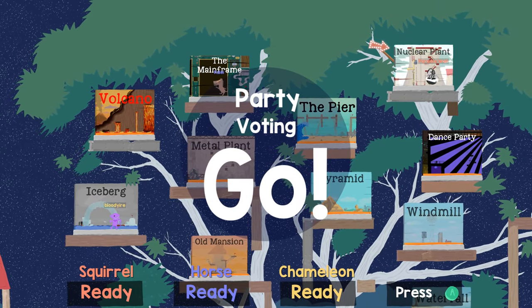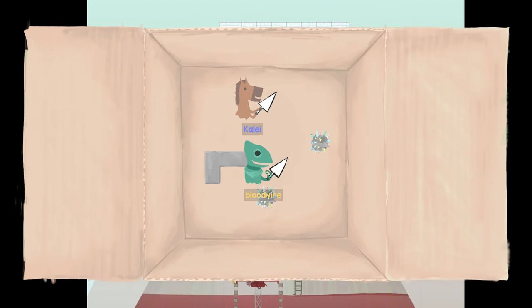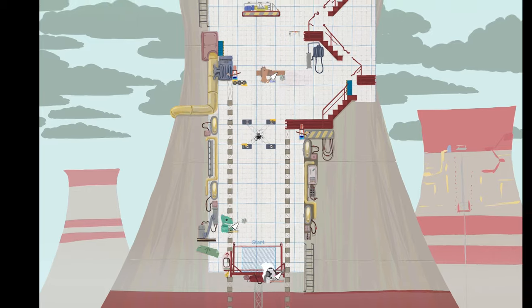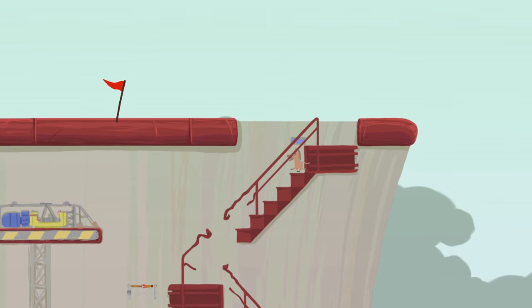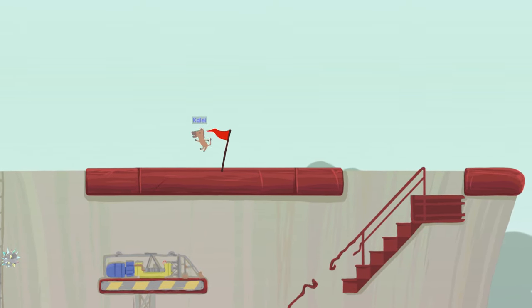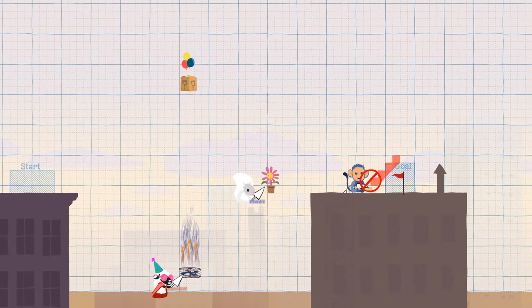And now you're in game! Depending on which game mode and setup you went with, things play a bit differently, but the basics stay the same. All players start in the indicated area, and in order to earn points towards winning, you must reach the red flag in the finish area. On many levels, it's not possible to reach the finish without placing any objects.